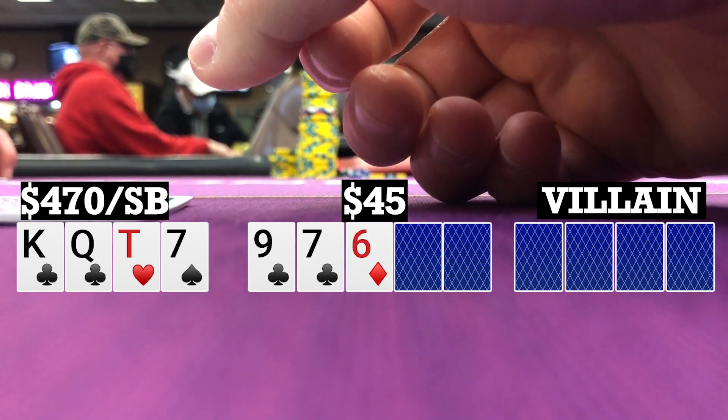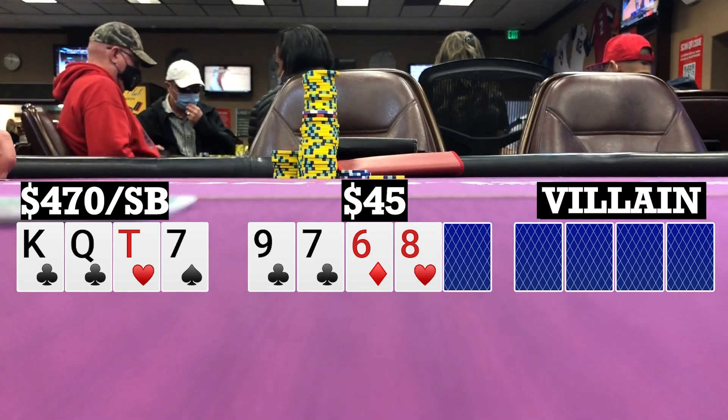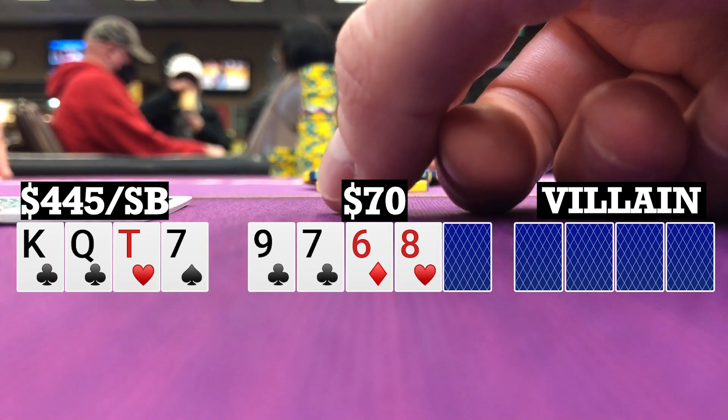Flop comes 9-7-6 with two clubs. Action checks through, so we're still going three ways to a turn. Turn brings an eight, putting a one-liner on the board. I bet 25 and my opponents fold, so we take it down.